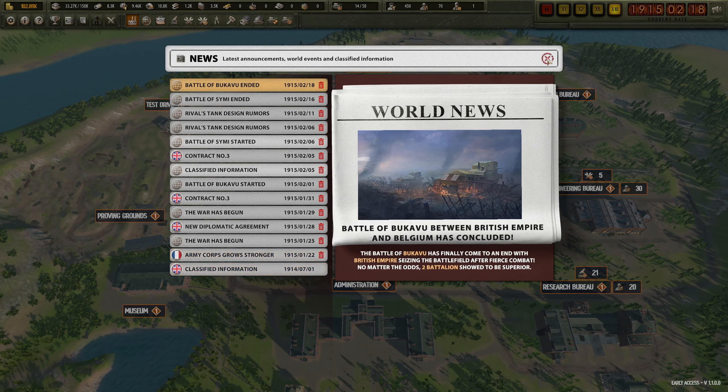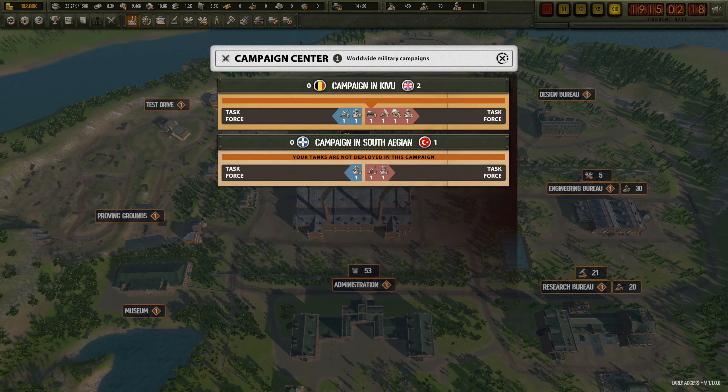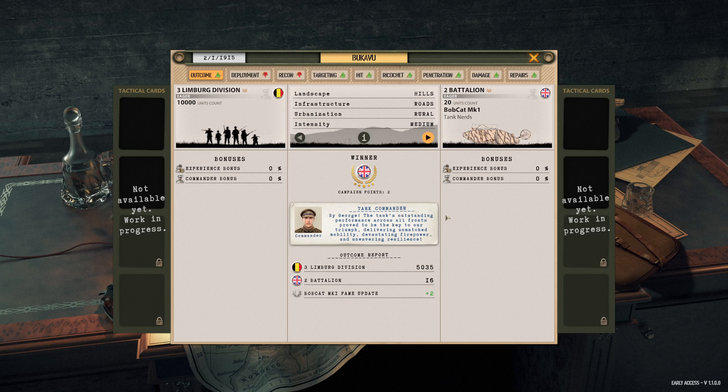The battle of Pakabu has ended. Second battalion showed to be superior. Campaign points: 2. By George - the tank's outstanding performance across all fronts proved to be the key to our triumph, delivering unmatched mobility, devastating firepower, and unwavering resilience. Nice!